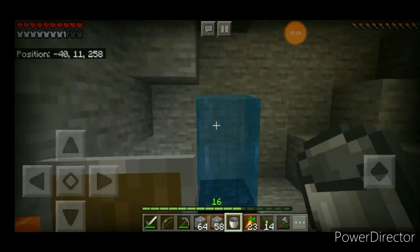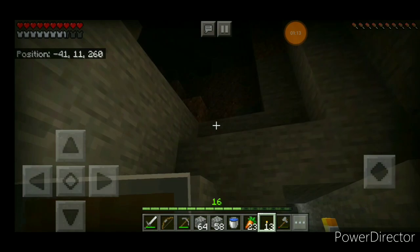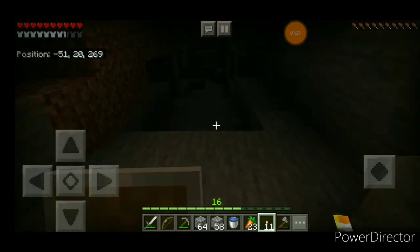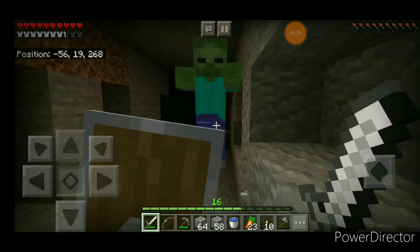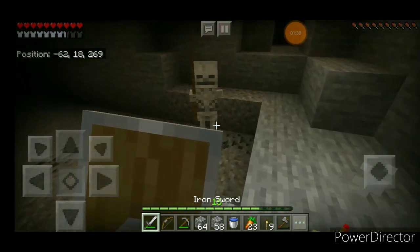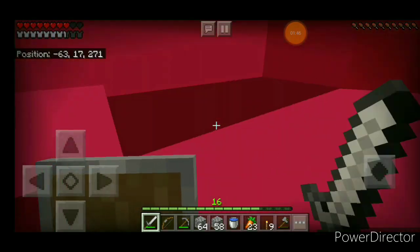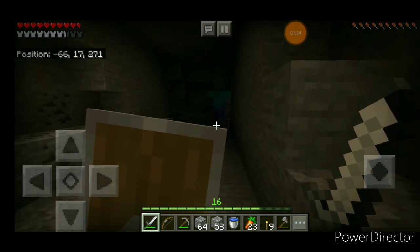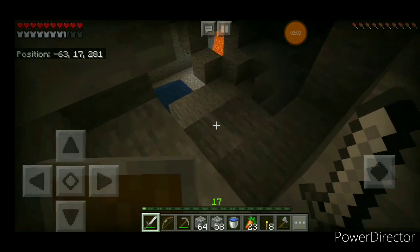Let's block this lava. If you pour water onto still lava — lava that isn't moving — it becomes obsidian. Let's get this iron and search. You'll see many caves if you go cave mining. My shield is here to protect me. There's a zombie attacking a skeleton — the zombie got shot by the skeleton first! Some more lava up ahead.